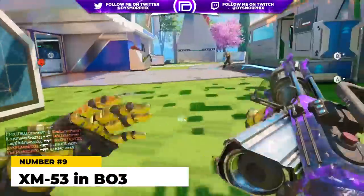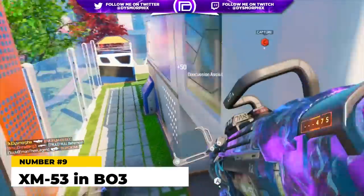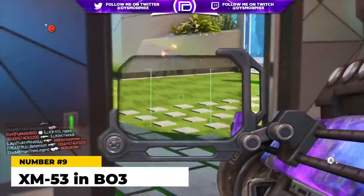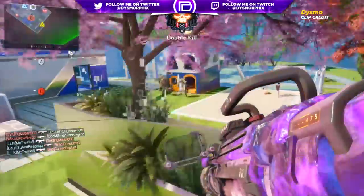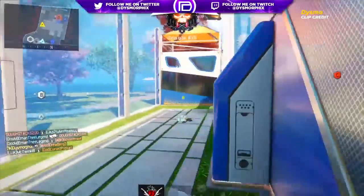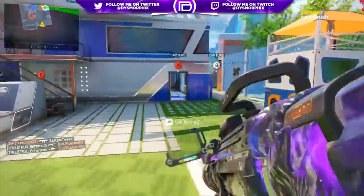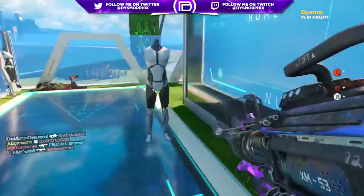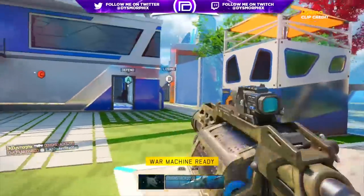At number nine, the XM53 in Black Ops 3. This was a standard rocket launcher in BO3 that could be free-fired or locked onto enemy scorestreaks. The reload was pretty fast and the scorestreak damage was good, but what earns it a spot on today's list was its horrible blast radius and damage output as a rocket launcher. The XM was really bad at actually blowing people up — the blast radius was small and you basically had to directly hit a target to get a kill. One of the challenges was literally getting 10 direct impact kills with it. One of the worst launchers in CoD history.